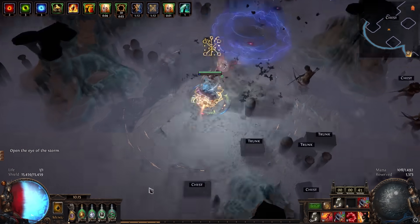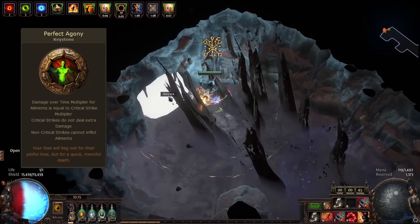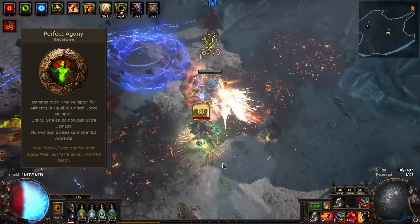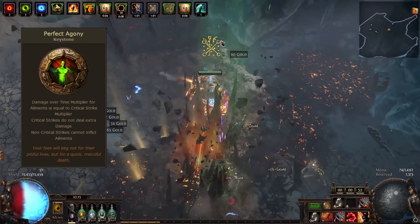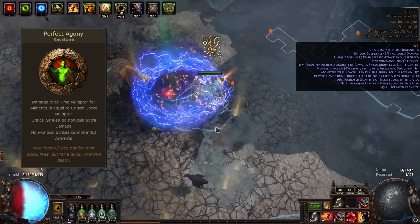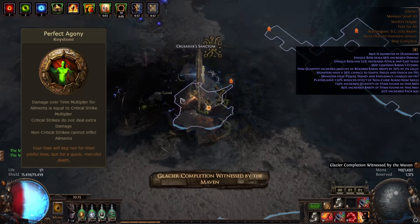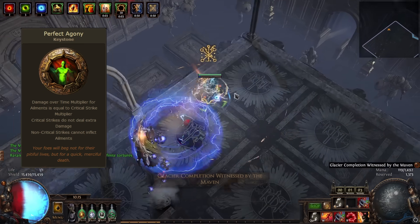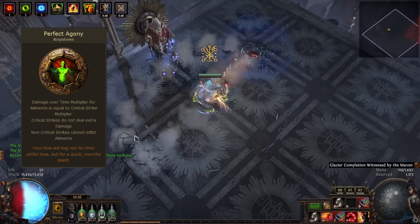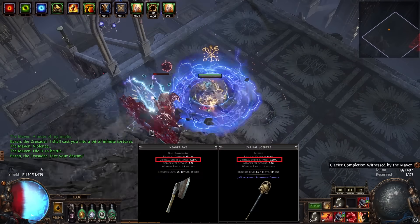I wanted to try out Perfect Agony because it seems quite strong with the ability to scale a lot more DOT multi than previously. For this character we got all the way to 678 crit multi, which would be equivalent to getting around 570 DOT multi from tree passives and gear. I don't think that's a number you can easily hit with just regular DOT multi sources, hence why getting the crit was a bit of a task — and part of the reason we chose a scepter.